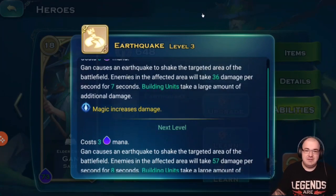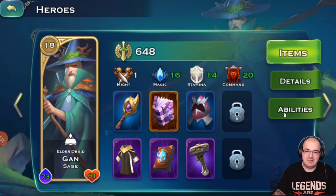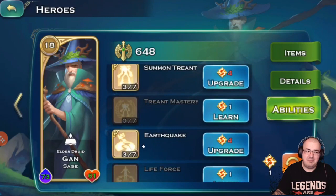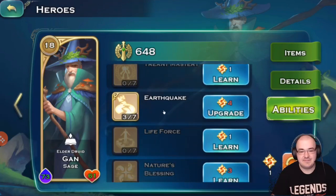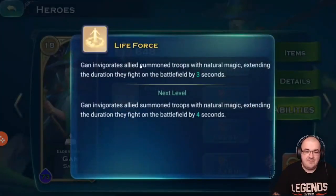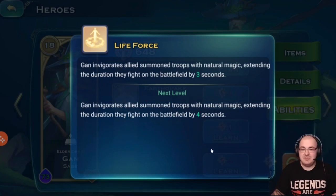Earthquake is very good for sieging. With Gun's current magic stat of 16, this ability did approximately 600 to 1000 wall damage in my testing. That might not sound like much, but with more levels and higher magic he could do significant damage. Life Force is a very useful aura for players who like to fight with lots of summons — archers from Avalon and swordsmen from Virion are considered summons, so this is great for that playstyle.